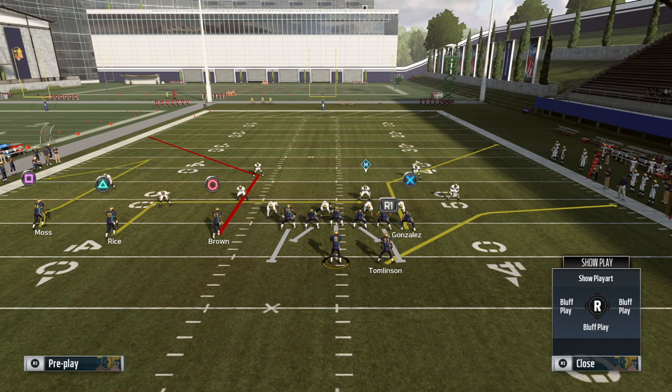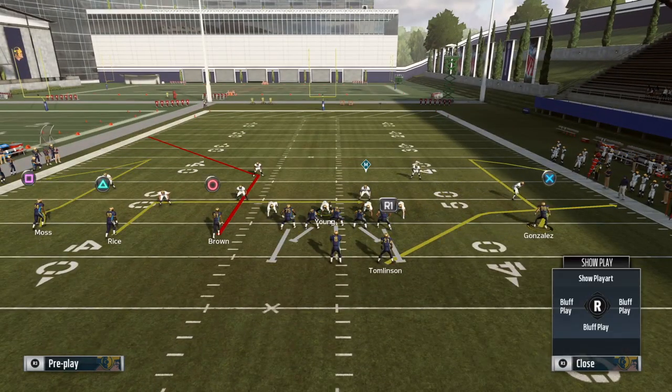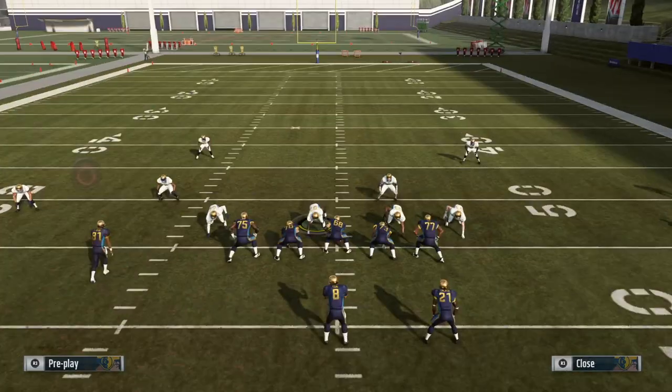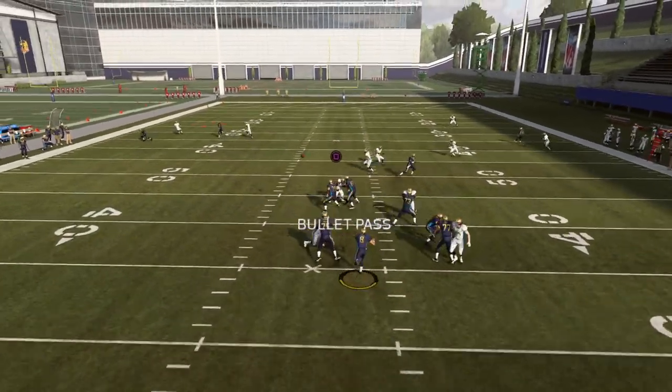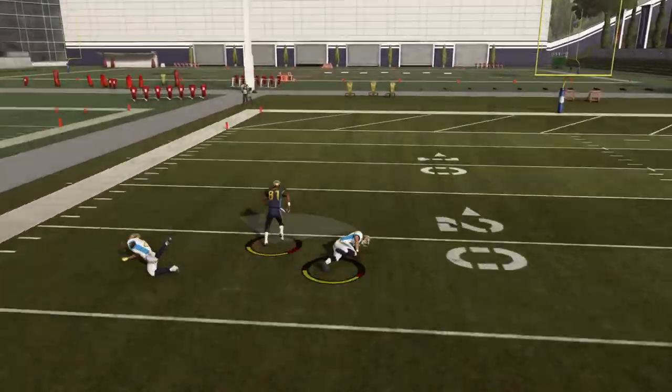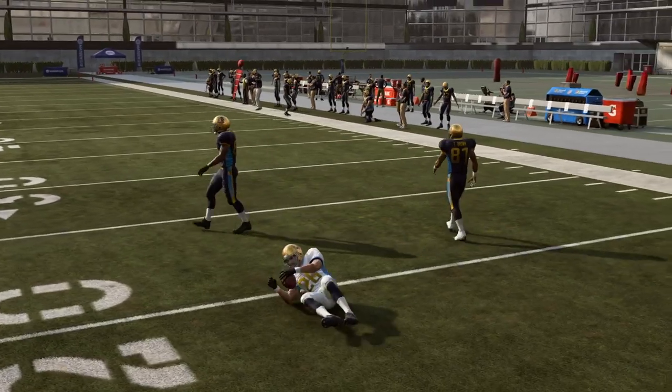If we're running Cover 6, the comeback is shut down to the weak side because the cloud flat sinks right underneath it. That's already taken care of on the weak side with Cover 6.